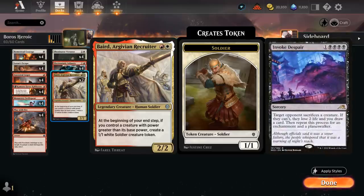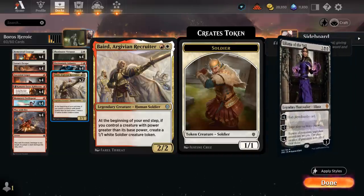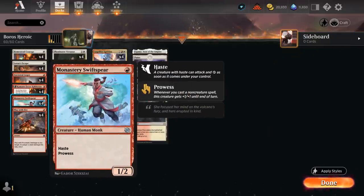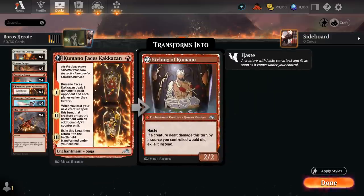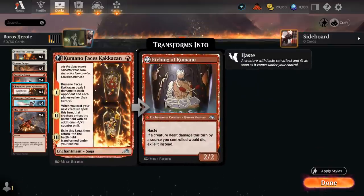Baird also protects us against edict effects like Invoke Despair or Liliana's minus-2 ability — just making a few extra tokens we don't mind sacrificing. At one mana we've got a full set of Monastery Swiftspear, reprinted in The Brother's War — a 1/2 with haste and prowess, getting +1/+1 until end of turn whenever we cast a non-creature spell. Swiftspear also works with enchantments, and our Etching can deal 1 damage and provide an extra +1 counter on the second chapter, eventually turning into a 2/2 creature with haste.